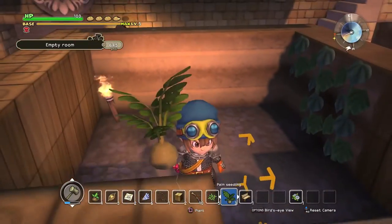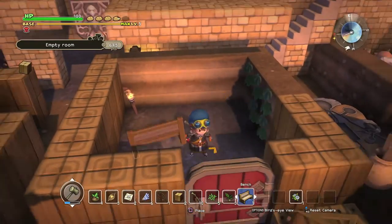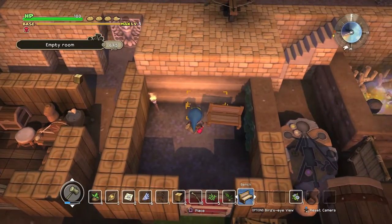Pretty much all you need for this is a bench and five types of plants. That could be the same plant or different plants.